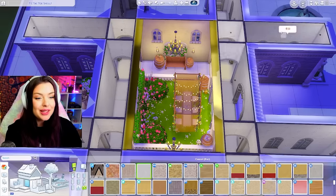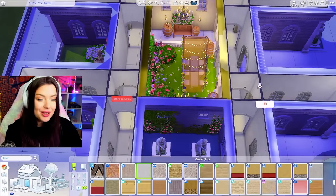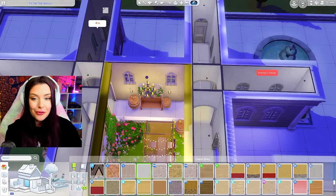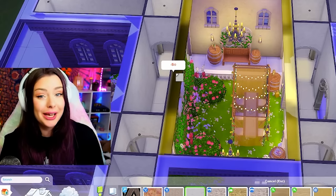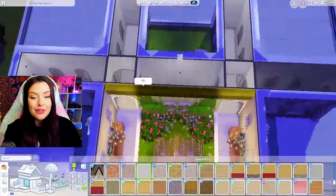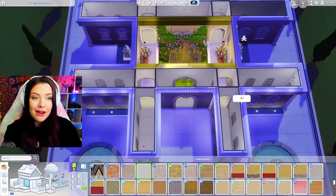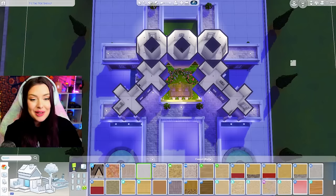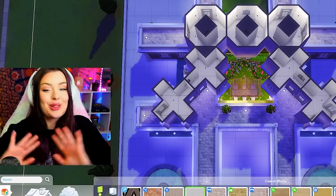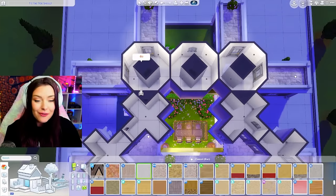I'm just using this base game wallpaper right now and will probably end up changing it. The rest of the shell is going to be really difficult to maneuver — other than that dining area, I don't have a lot of room to play around with. These areas are going to have to be my bedrooms and bathrooms, kitchen, everything — I need to fit all of that into these really narrow areas. And then upstairs is basically a lost cause — no bedrooms coming up here.